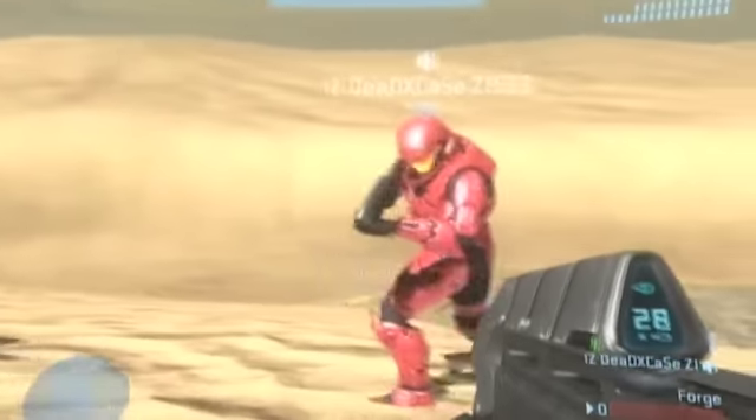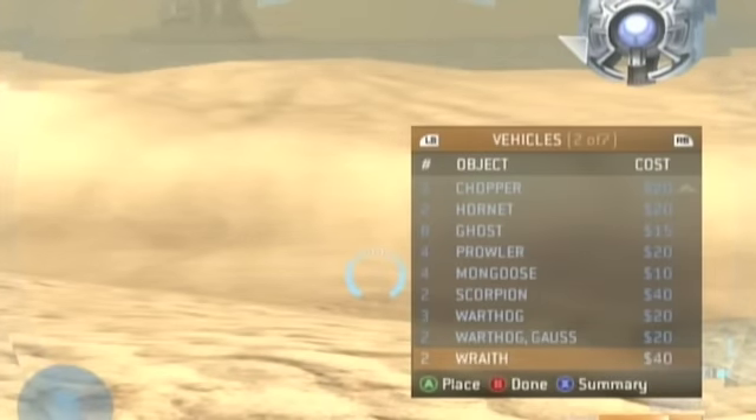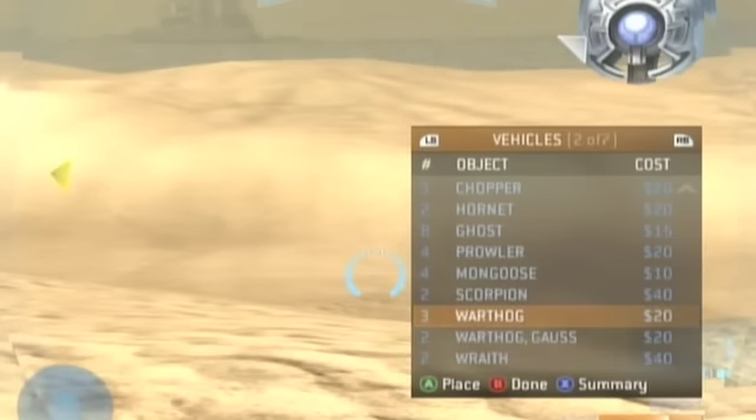What you have to do is go into forge mode, have computer whiz do it, press X, go to the menu, highlight the warthog, then have host or party leader start a new round. When it turns black — the screen — your menu will still be on it. Wait until the screen turns black, and then click on the warthog. Whenever it starts the new round, the warthog should be there, and we'll show you what it looks like.